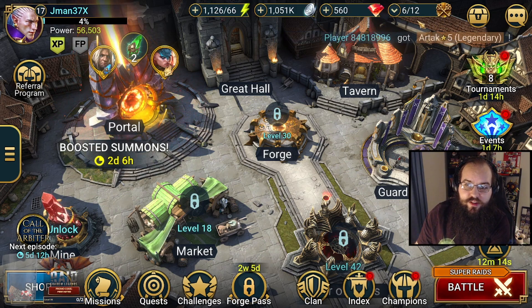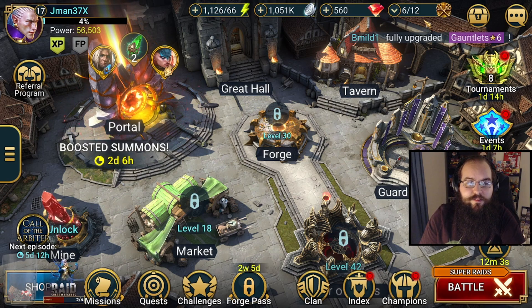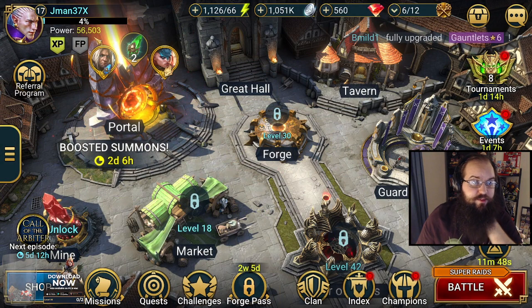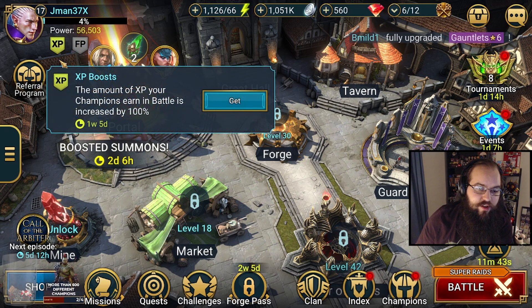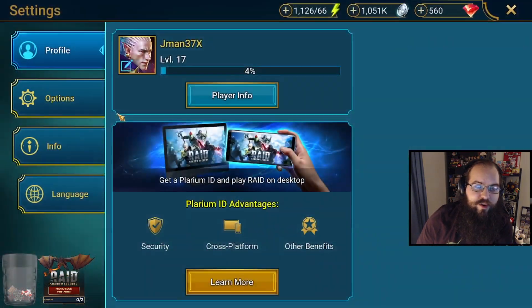These tokens are used for attempts in the arena, which is kind of the PVP-ish mode — although the classic arena is not necessarily PVP, but I'll get to that a bit later. Over here you've got your profile: your level, your current XP progress, and power — I'm actually not 100% sure what power is. If you've got an XP boost, it'll be shown here. If you're new to the game, there's a bunch of these you can get access to — I have almost two weeks' worth from the Forge Pass.